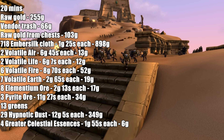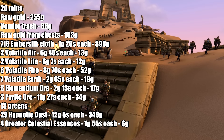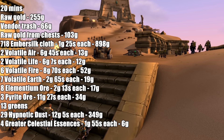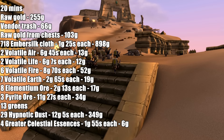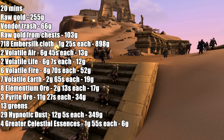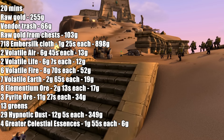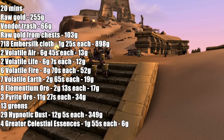I got two Volatile Airs which sold at 6 gold 45 silver each for 13 gold total. Two Volatile Lifes sold for 6 gold 7 silver each for 12 gold total. Six Volatile Fires sold for 8 gold 70 silver each for 52 gold total. Seven Volatile Earths sold for 2 gold 65 silver each for 19 gold total. Eight elementium ores sold for 2 gold 13 silver each for 17 gold total. Three pyrite ores sold for 11 gold 27 silver each for 34 gold total. I got 13 greens total from the tiny treasure chests and mob drops, which I disenchanted into 29 hypnotic dust, selling at 12 gold 5 silver each for a total of 349 gold.